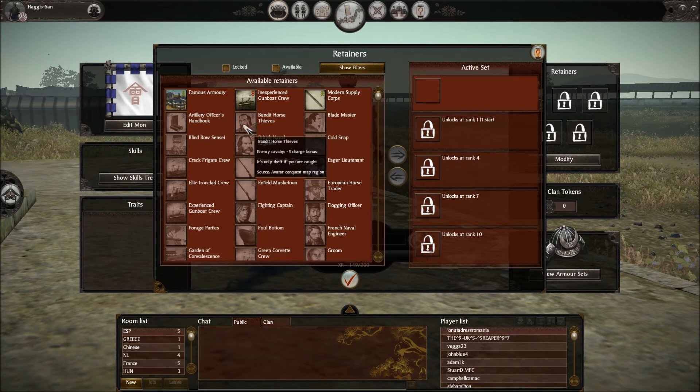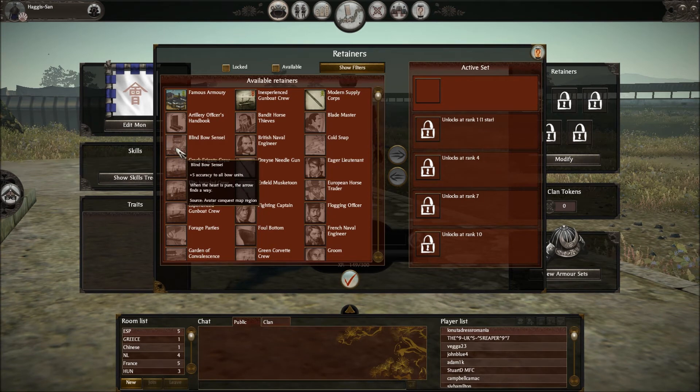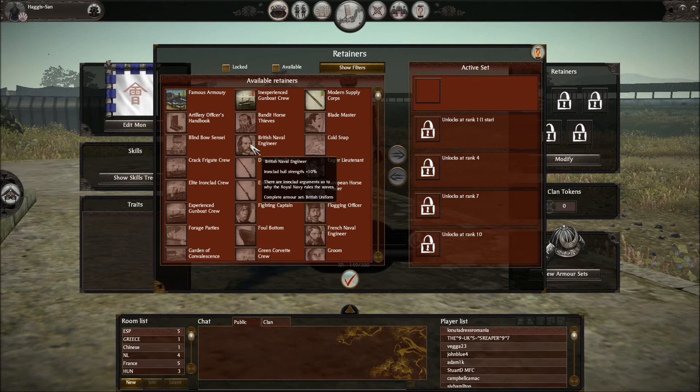Bandit Horse Thieves — everyone knows that one: minus five charge bonus, that was in Shogun. Artillery Officer's Handbook: allows you to field one piece of artillery, so you need that if you want to have a cannon. Blind Bow Sensei: that's from old Shogun, plus five accuracy to all bow units. British Naval Engineer: ironclad hull strength plus ten percent, so obviously your steamboat has better strength in the hull.